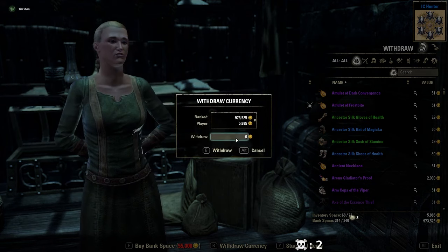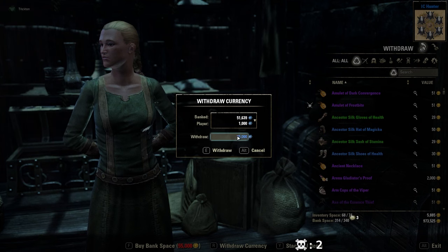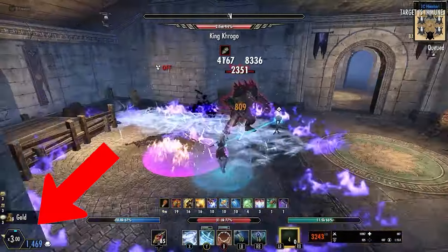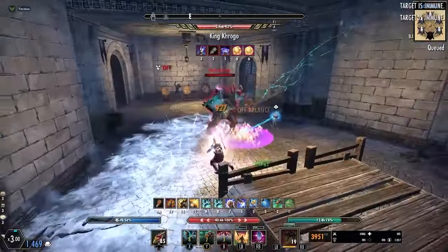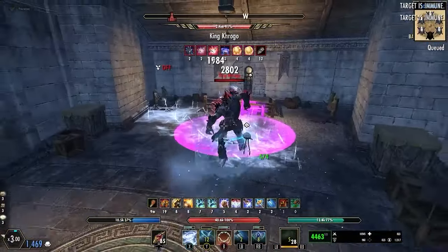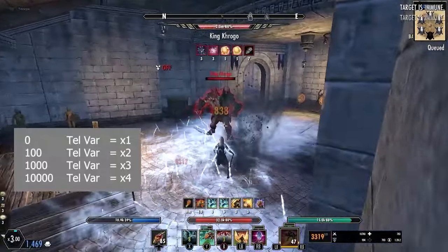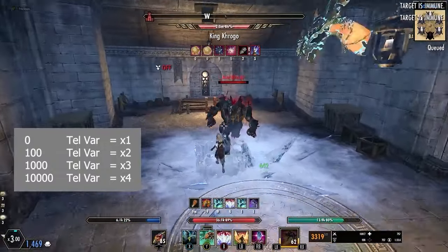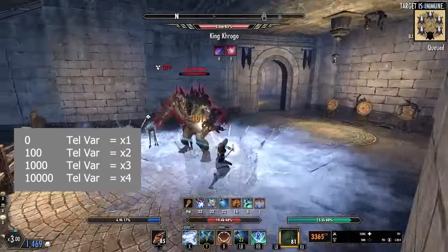Once we get into Imperial City, you will be introduced to a new currency called Telvar. Telvar is like gold in the fact that you can use Telvar to purchase items. Once you have the items, you will list them on the Guild Trader for gold. Notice at the bottom corner of your screen there is a Telvar Multiplier. This will show you how much Telvar you have on your character while in Imperial City. As you get more Telvar, you will increase your multiplier, which will increase the amount of Telvar you receive. With 0 Telvar on your character you will be at a x1 multiplier, and once you get at least 100 Telvar you will hit a x2 multiplier, which will double the amount of Telvar that you get.